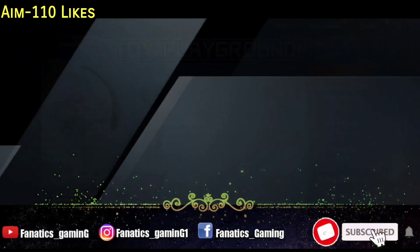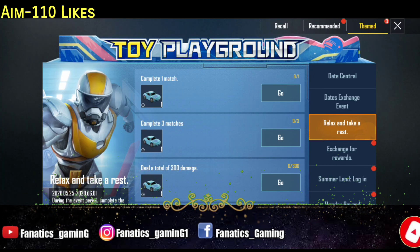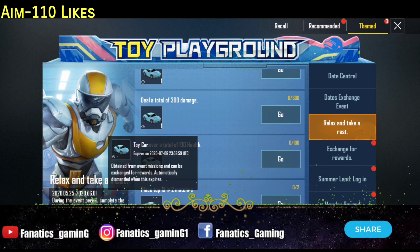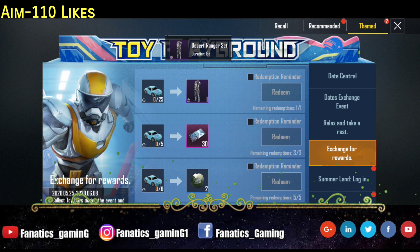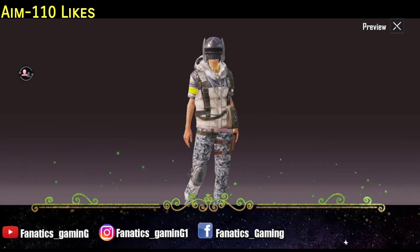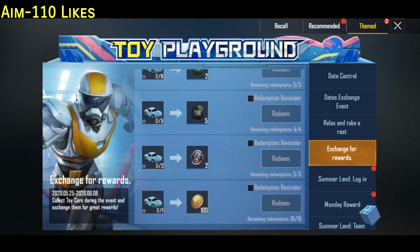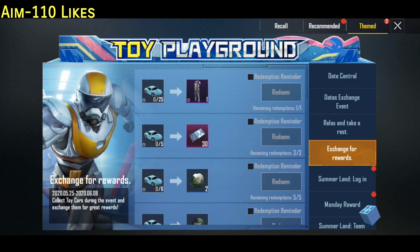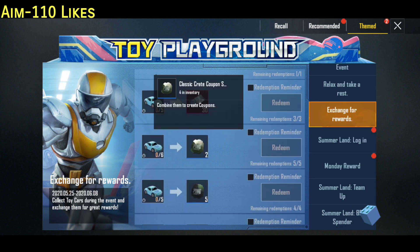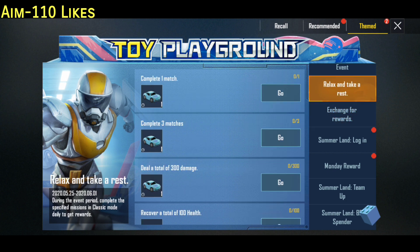All right, so here are some events. First is 'Relax and Take Risks' — here you are going to get a toy car. This is going to start on June 1st and you can get 5 cars daily. You can see a desert ranger outfit here. This event runs for 15 days and rewards include BP, silver fragments, classic scrap, character vouchers, and supply coupons, all available in AG currency.